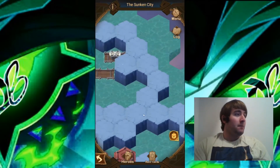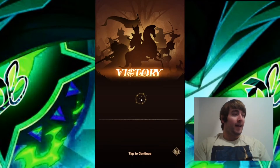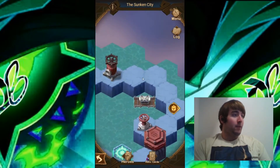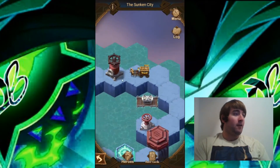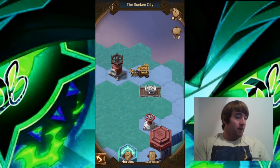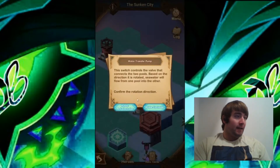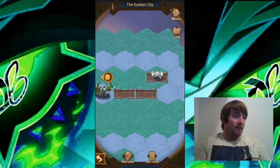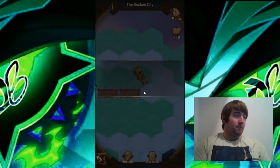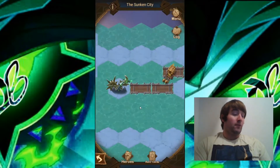We can go ahead and move up to the left and take out this camp here — that camp is down. We can go up here to this water pump and fill this up. Now we can go ahead and collect this chest, and we're going to turn this one clockwise. Then we're going to collect this chest here, and we're going to pull this green lever — so now that's pulled.